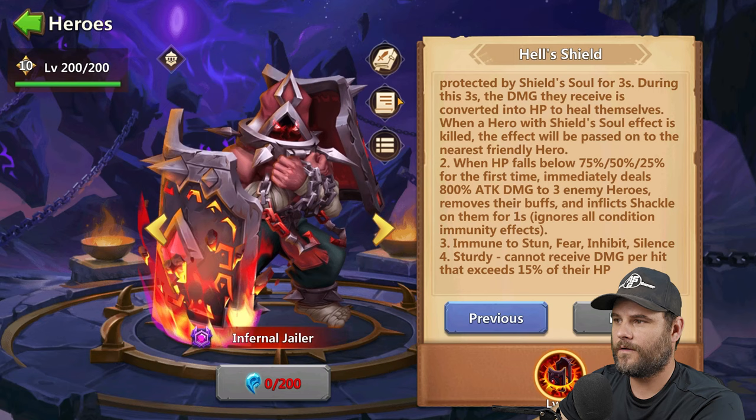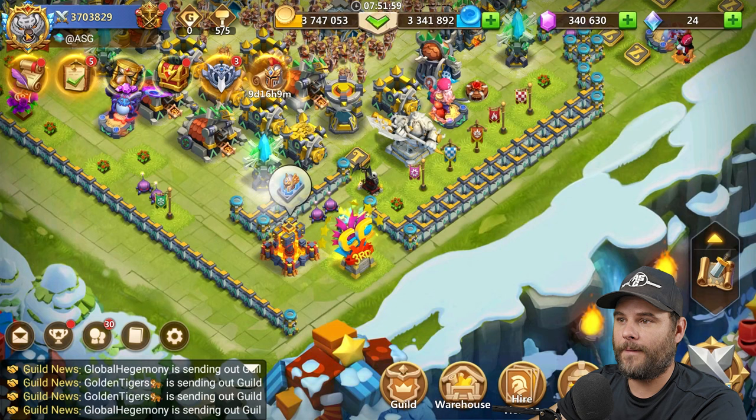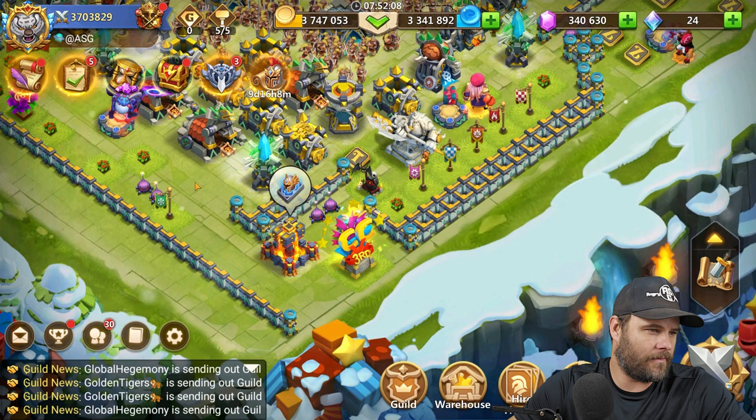The Sturdy ability means he cannot receive damage per hit that exceeds 15% of his HP — and he's got quite high HP at 203,000. So he's going to be a tank, not an attack monster, since his attack is only around 6,000. He's going to be an HP beast. There's also a new hero skin for Infernal Jailer called Sacred Shield, and an added hero portrait.